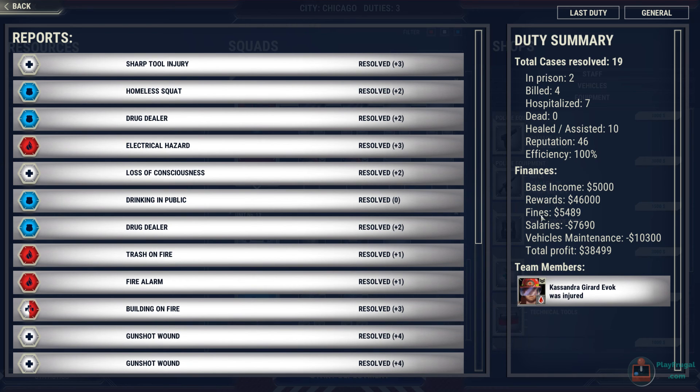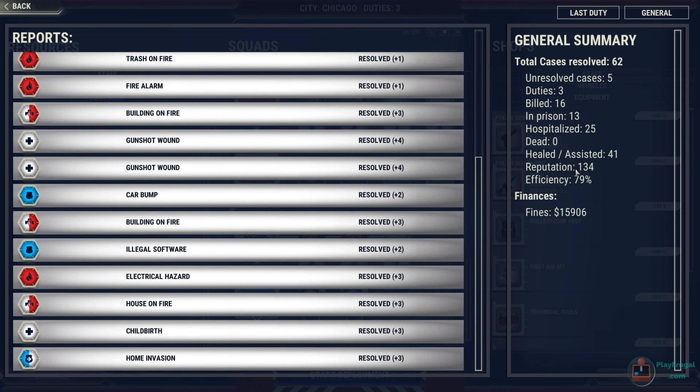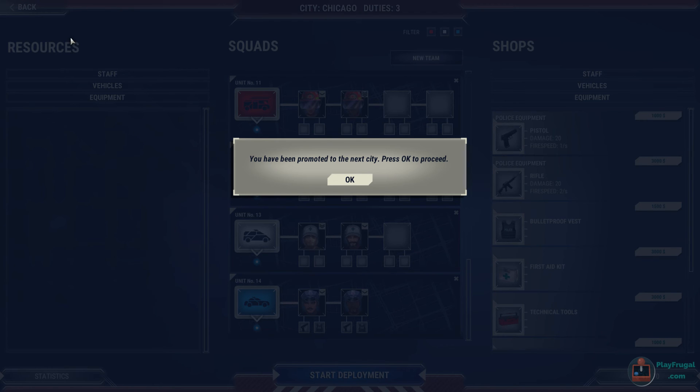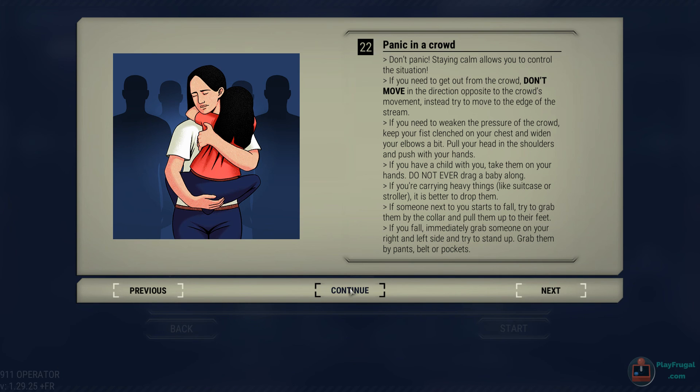Congratulations to everyone for their part in this. We did great — total profit of $38,000, 79% efficiency, moving right up the scale. That should do it for Chicago. The next city is going to be San Francisco, which we'll try in episode three. Thank you so much for joining us for the last 45 minutes or so. We know there are other things you could have been doing, but you chose to spend that time with us. Please hit like and subscribe, and we'll see you next time on 911 Operator.